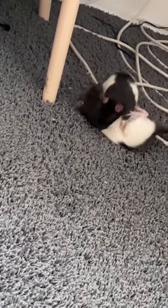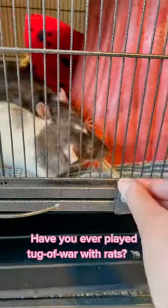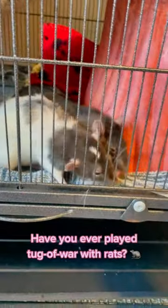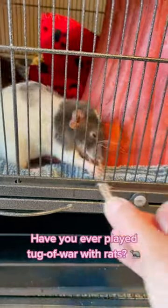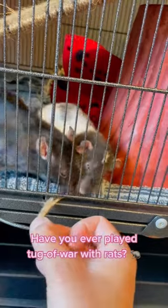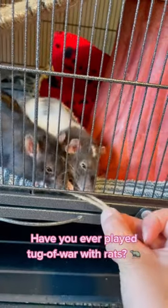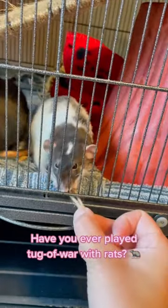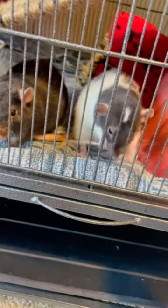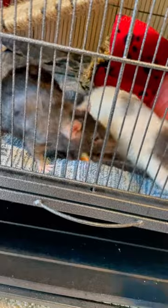First up is what we call the chase game. Using a tissue or piece of fabric, gently wiggle the material around your rat, enticing them to chase, grab, and pounce on it. This activity helps stimulate their natural instincts and curiosity in a playful and interactive way. You can also let them tug at the material, as this can help build their confidence.